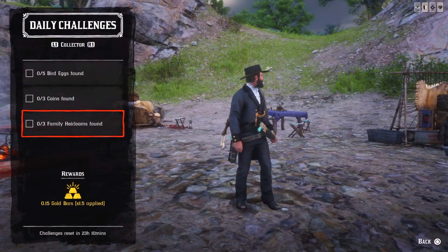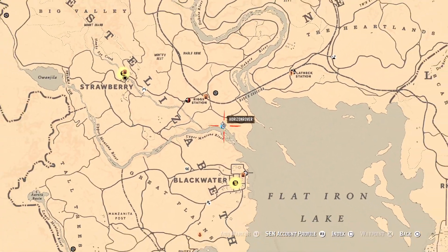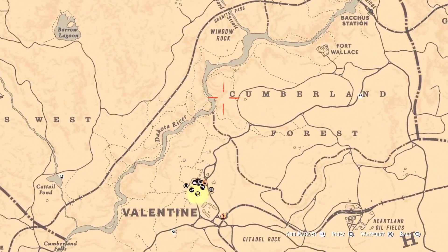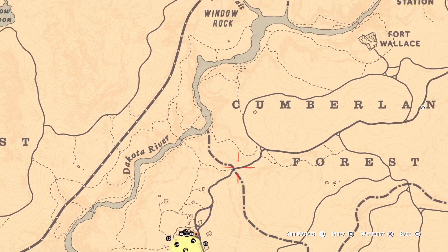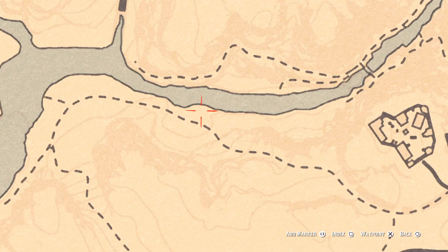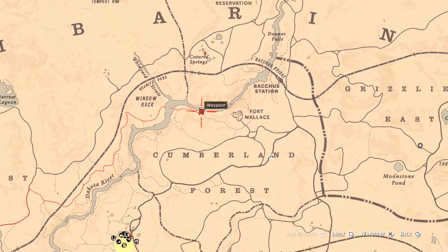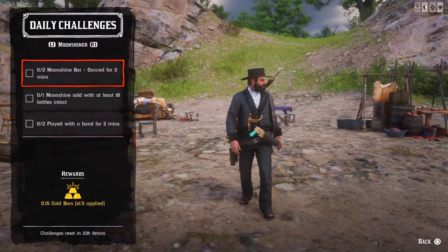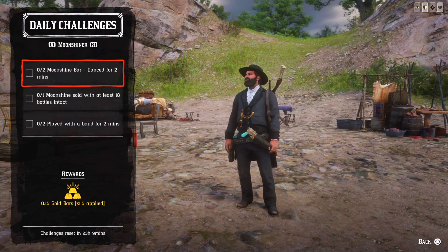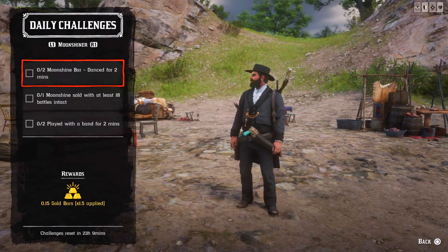Then five duck eggs you'll find today not far away from Fort Wallace, and it will be here at this location. Make sure you don't have more than five duck eggs already in your satchel, otherwise you won't complete this daily challenge and you'll have to find other bird eggs for this one.